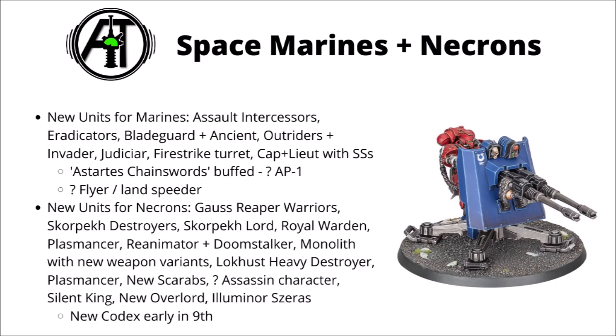There's a new Chaplain variant known as the Judiciar, who looks to be a melee combat character particularly good at laying low enemy champions. We have a Fire Strike Servo Turret packing either Twin Accelerated Autocannons or a Las Talon, and the Captain and Lieutenants from the Indomitus Box, who both have Mastercrafted Power Swords and Storm Shields. We might also see the flyer or Land Speeder teased in those grainy images earlier in the year, alongside the Primaris Outriders.